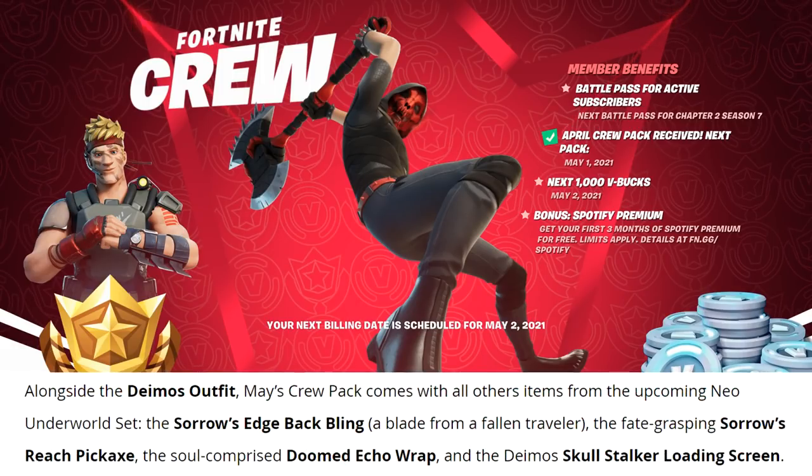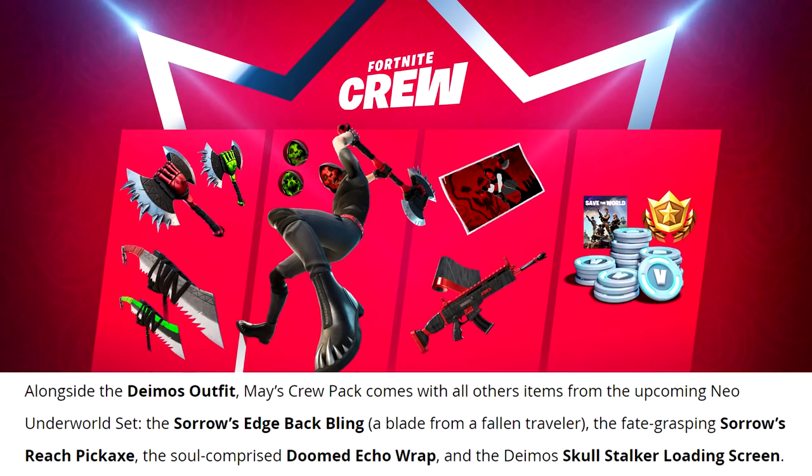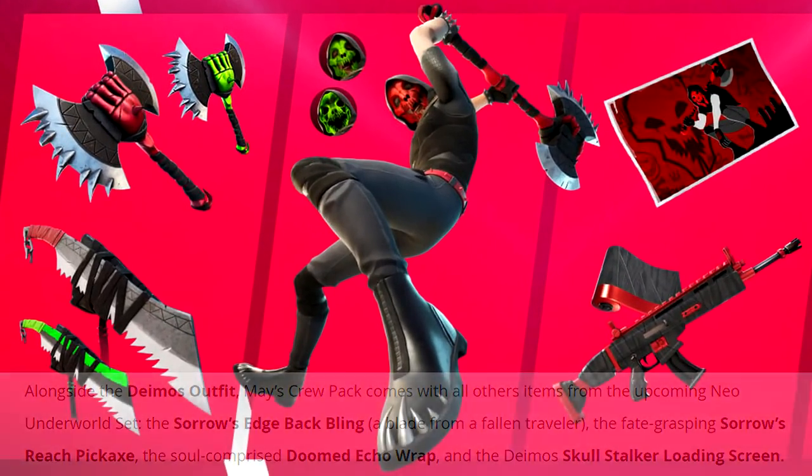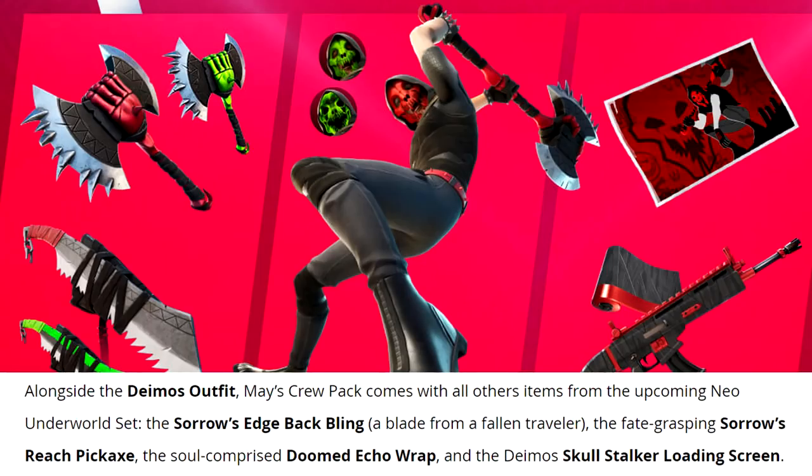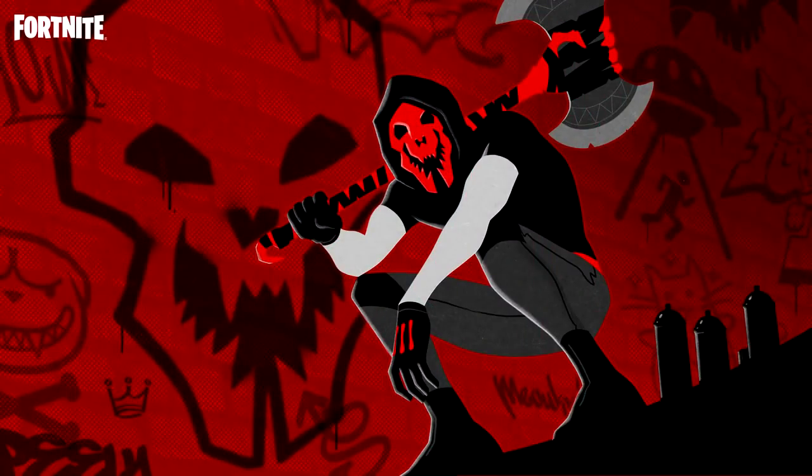Alongside the Demos outfit, May's Crew Pack comes with all other items from the upcoming Neo Underworld set: the Sorrow's Edge back bling — described as a blade from a fallen traveler — the Grasping Sorrows Reach pickaxe, and the Soul Comprised Doom Echo wrap.